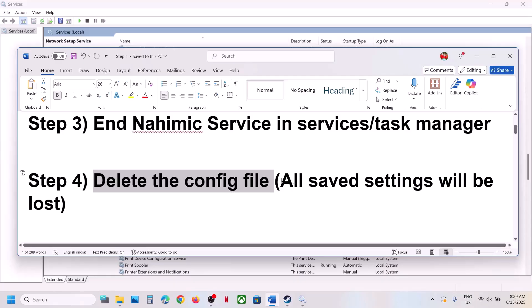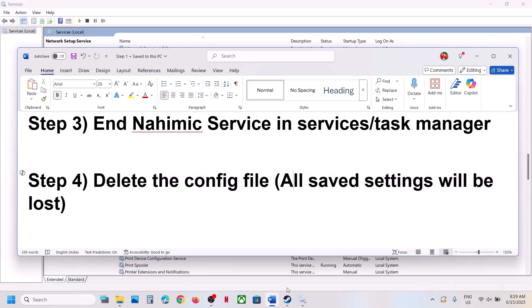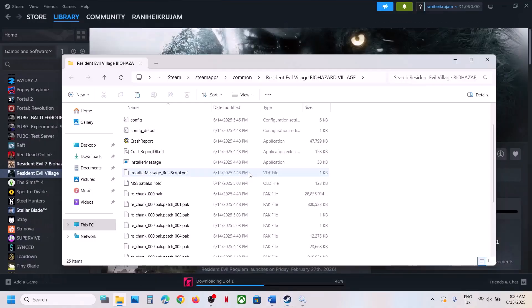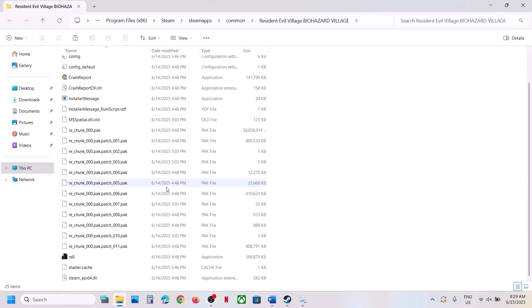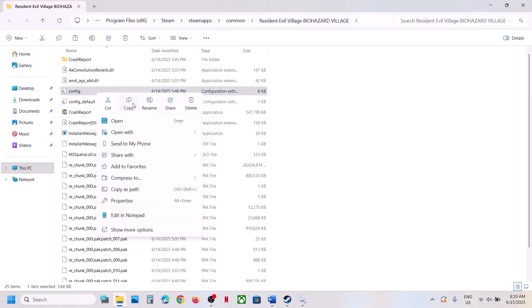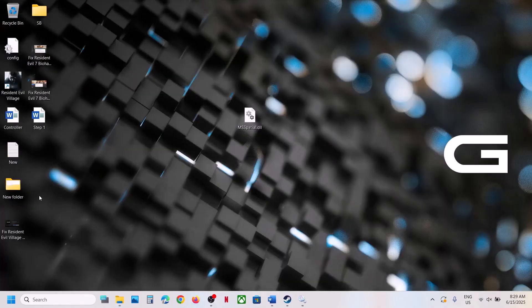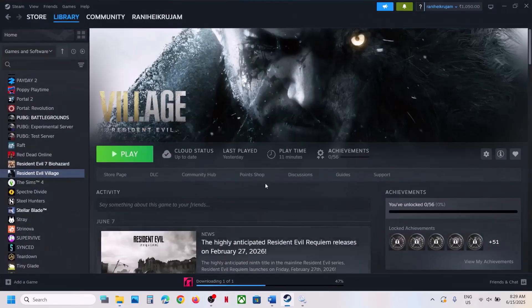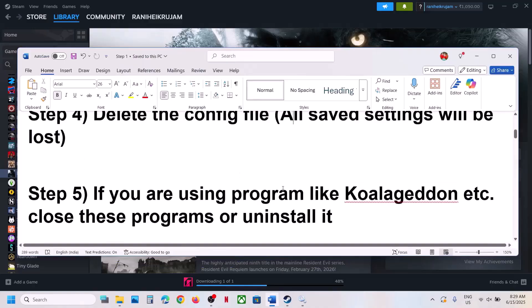The next step is to delete the config file. Go to the game installation folder — but be aware that all saved settings will be lost. Right-click on the game, select Manage, click Browse Local Files, and find the config file. Create a backup if you want. Once you have a backup, delete the file, then launch the game and check.